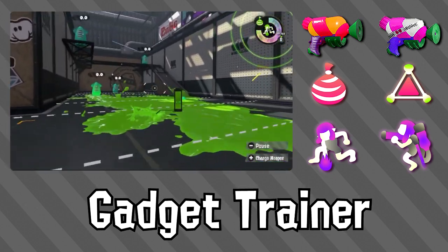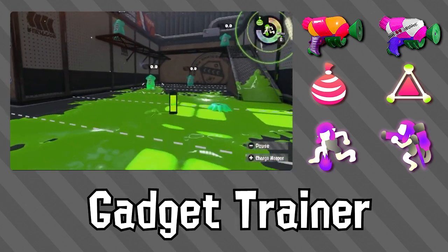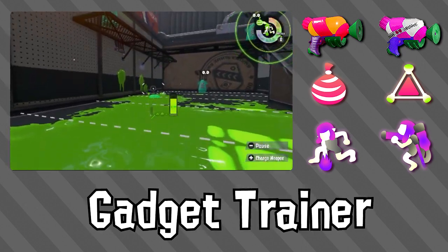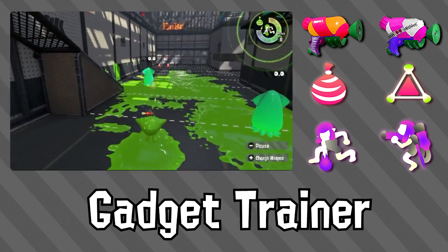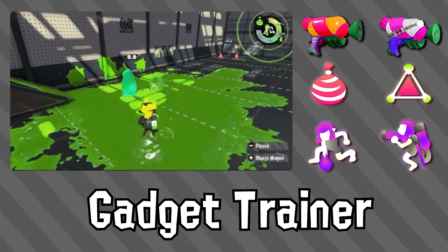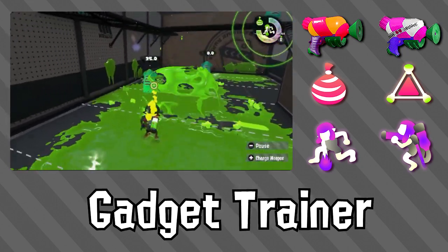With the Splatter-Shot's kit, you can use burst bombs to shorten the amount of shots you need to kill an enemy. One direct burst bomb hit will make the Splatter-Shot into a two-shot kill. Burst bombing enemies can get them stuck in your ink as you pounce on them for a kill, or help kill them faster if they're already weak. An indirect burst bomb will still need three shots to kill, but it can still be good to get enemies stuck in your ink as you approach them.